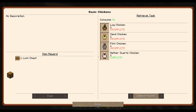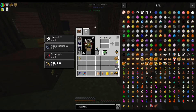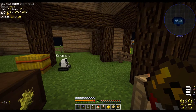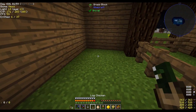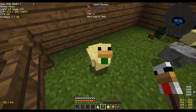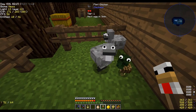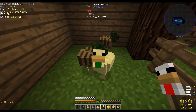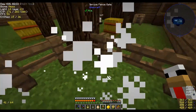We have our three base chickens. We need to get a nether quartz chicken in our inventory — actually we probably just need to release them. Hello there! Look at that, they're already breeding! How many log chickens are we going to get instantly? You've got googly eyes, you're cute. Can you guys stop breeding long enough for me to get all of you?